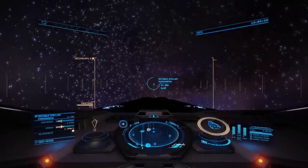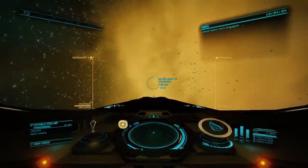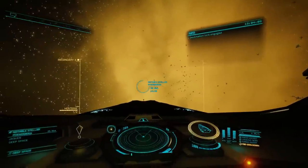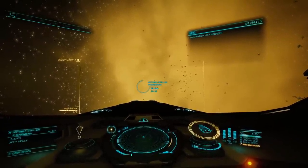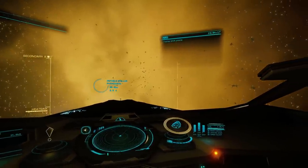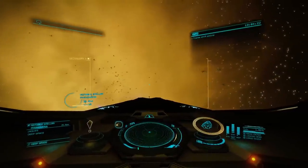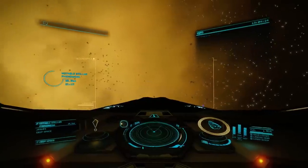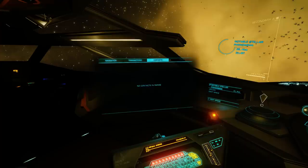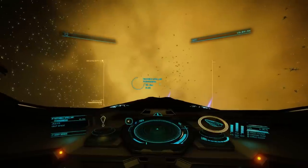I was expecting to be disappointed, because often you'll see these points of interest, fly out there, and there'll just be a navigation beacon with some text. Well, there is a navigation beacon and it does have some text — but wow. What the hell is that? It's obviously a notable stellar phenomenon, but what is it? Is it dangerous? Have I found aliens? I was a big fan of Babylon 5 back in the day and those spidery things kind of look like the Shadows.